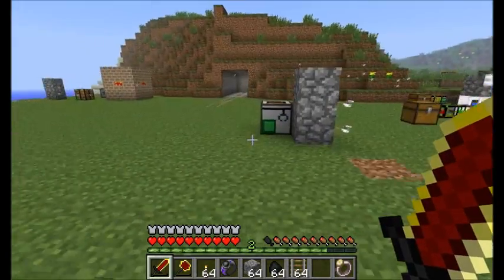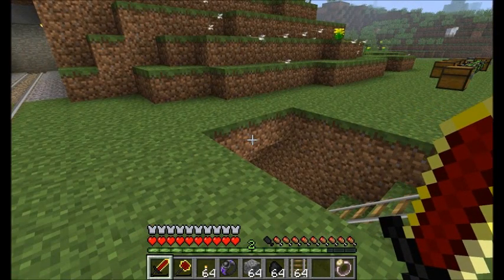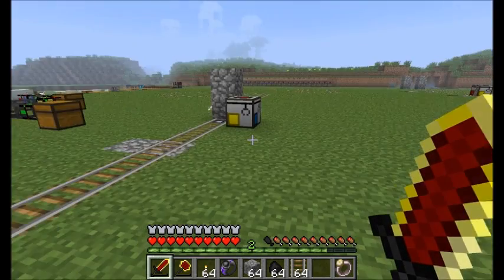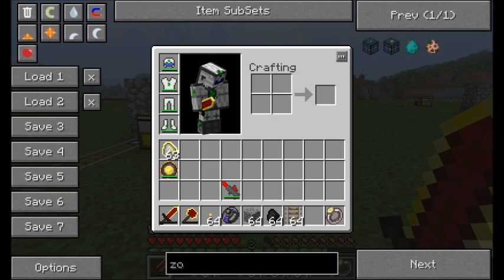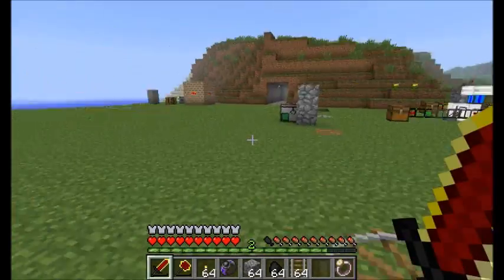I'm not done with Steve's Carts yet, but I've reached pretty much the end of this episode. I'm going to come back with episode two of the Steve's Carts Mod Spotlight. There's a lot more to cover — the Farming Cart is coming up next, along with the Assembly Cart, and the Track Placer and Remover. A majority of the next episode will be the Assembly Cart, which is a pretty complex cart. This is the end of part one of the Steve's Carts Mod Spotlight — hope you guys enjoyed it, come back for part two!